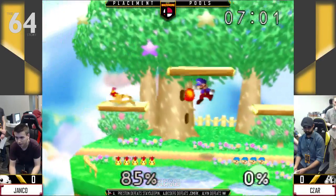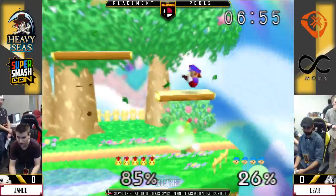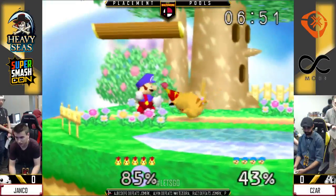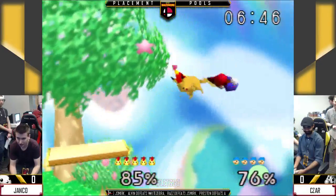A lot of this matchup comes down to the edge guarding. Mario's pretty hard to edge guard because you have to edge guard him in a very specific way. Usually you kind of have to catch him before he gets to ledge, because if he gets a chance to use an up B, very few moves will hit him.